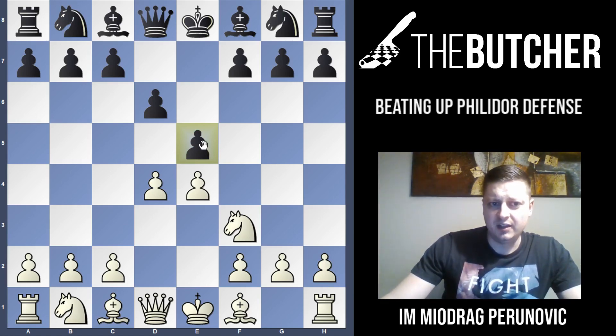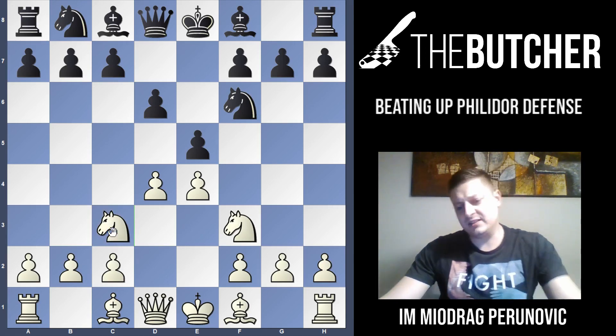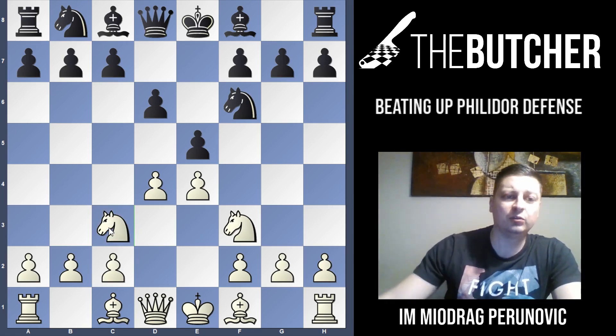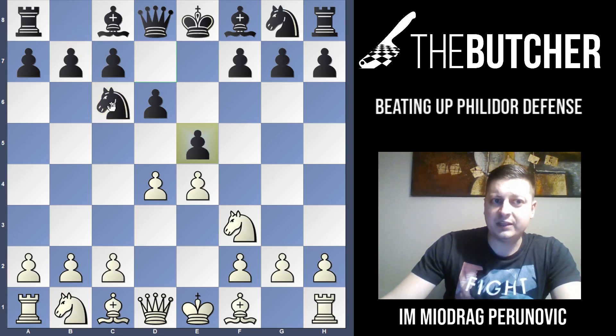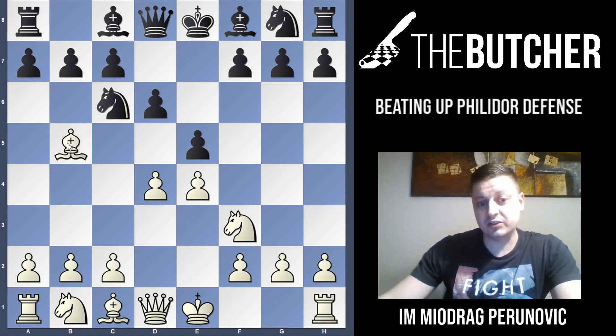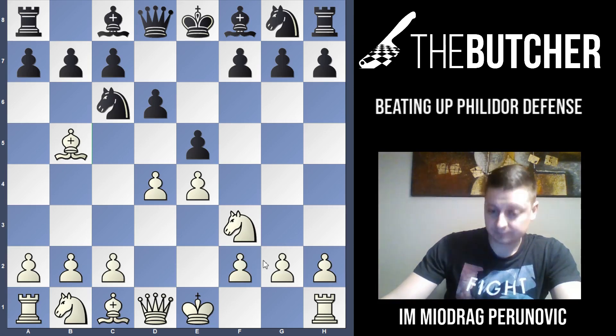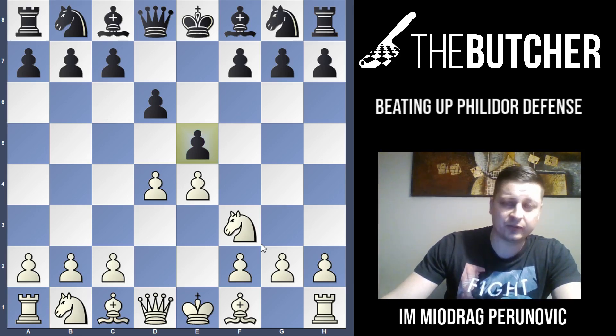Very common reactions are Nf6, which goes into the main line where I'll teach you Nc3 — but that's the subject after we check all these side bad lines by Black. There are weaker players who play Nc6, but it's not such a bad move. You have to play Bb5, which goes into the Steinitz variation. I'll cover that in about three videos from now.